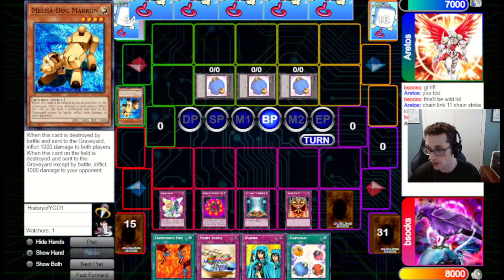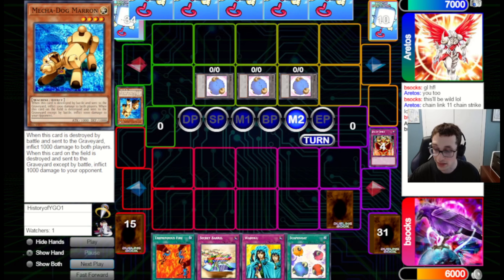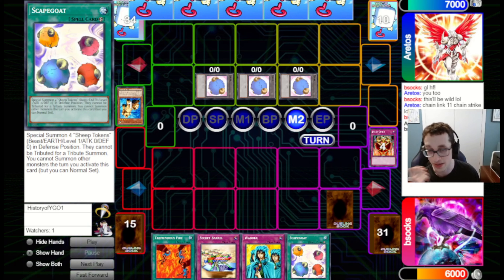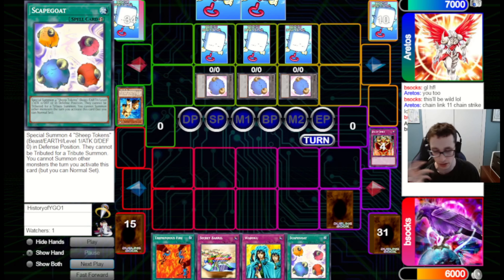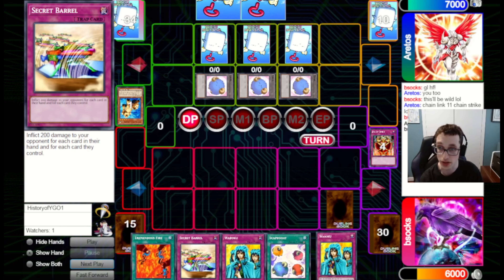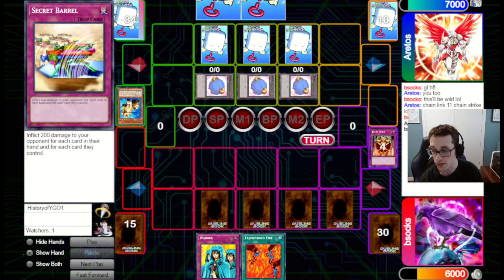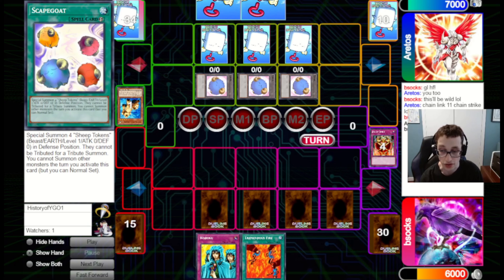Escape God is so bad in this deck against the mirror — not a good draw. But we do have some other good draws: Tremendous Fire, Secret Barrel, Waboku, and another Secret Barrel. I could have used that extra Secret Barrel in the previous chain, but I wanted to wait for them to have more cards before going for Secret Barrel burn. I set three and pass back. I think setting the Scapegoat was a mistake because they're on Duster — I don't think there's ever a time when I activate it here, so it's just clogging up zones.